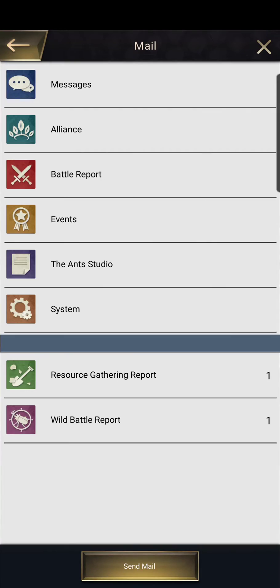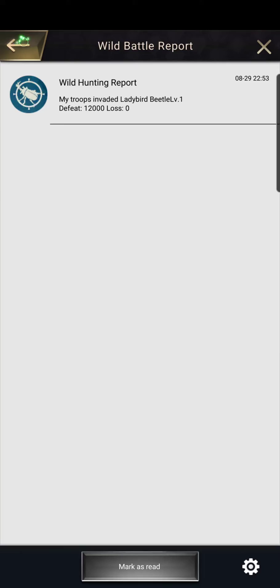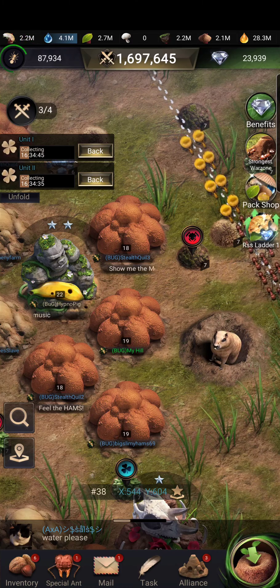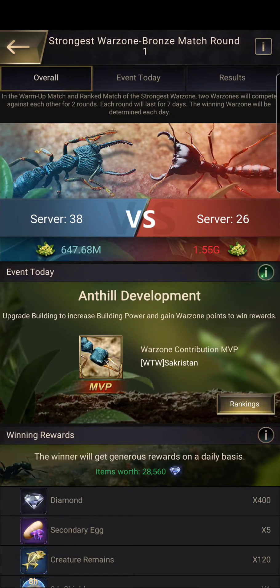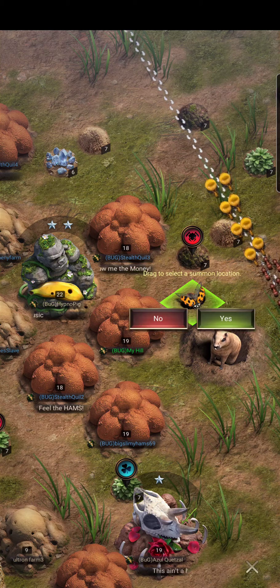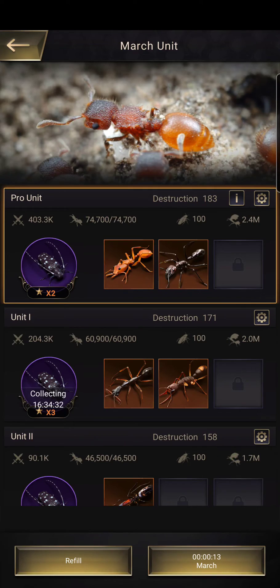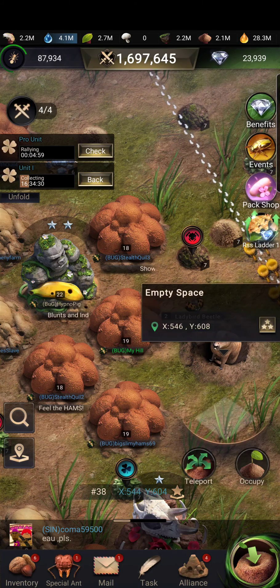I'm pretty sure I killed it. Yeah, you don't get anything right now, you can check your depots but you won't see much. I'm just gonna summon another one — this one's level two — and it progressively gets more difficult. Let's just rally this one and so on.